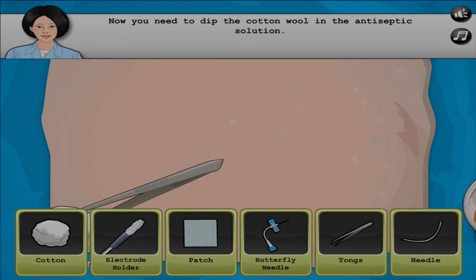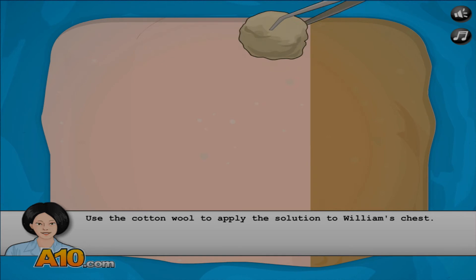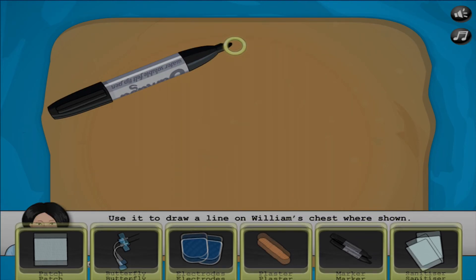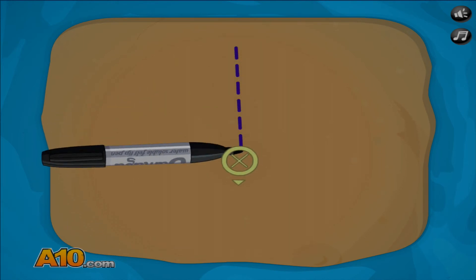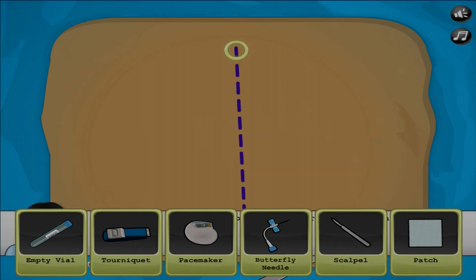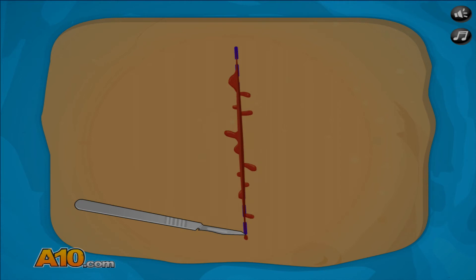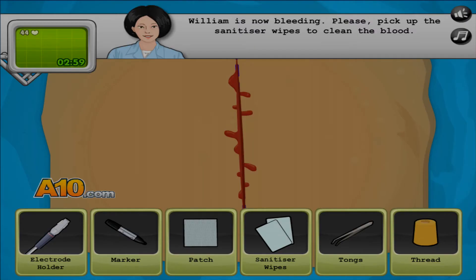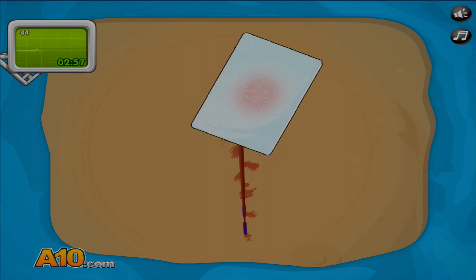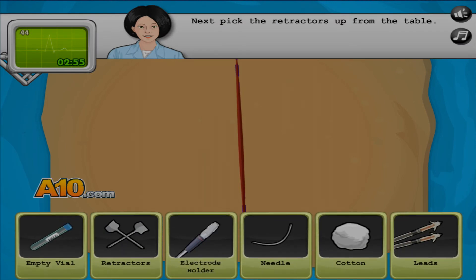Sterilize the chest. Pick up the cotton wool, dip it in, and paint him. Done. Now pick up the marker. I like how it's a black marker pen but it comes out blue or purple. Precision! Select the scalpel. Let's cut down here. I need to clean this up. How long does it take to clean this? I know it's a circular motion, but geez.